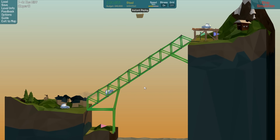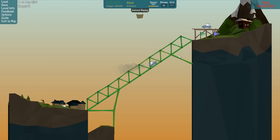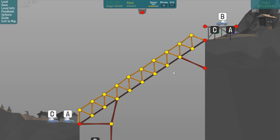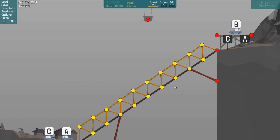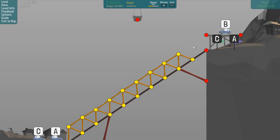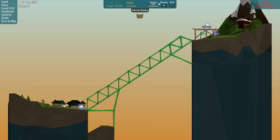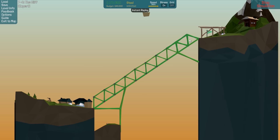That looks a lot better and the car can go up that without any problems it looks like. But this car will just drop down and destroy the whole thing, so it might not be the best. Could replace this part here with steel and see if it can drop down on it. Now it should be stronger — let's see if it helps. Okay yeah, that works, awesome.